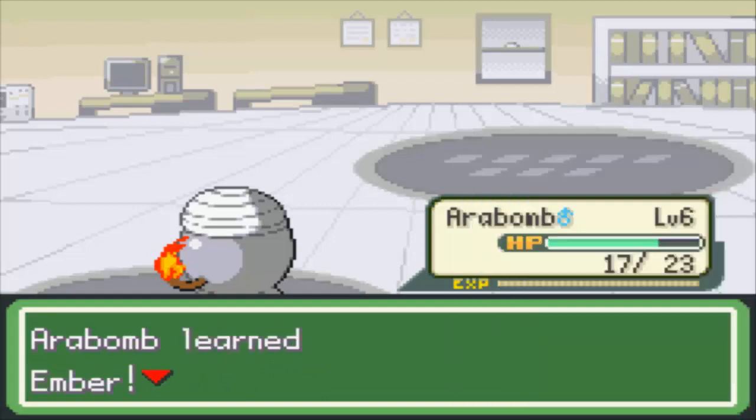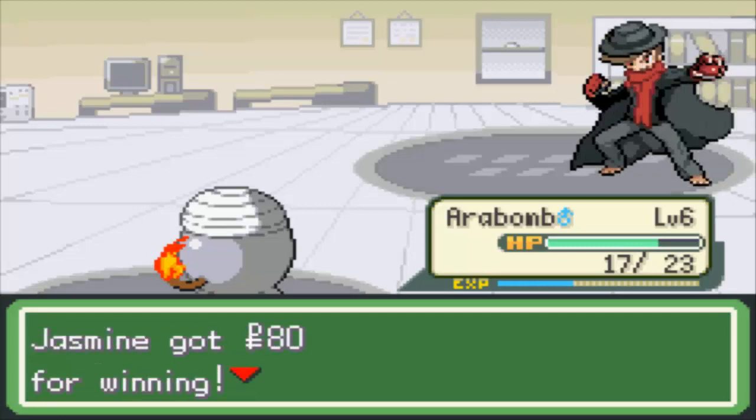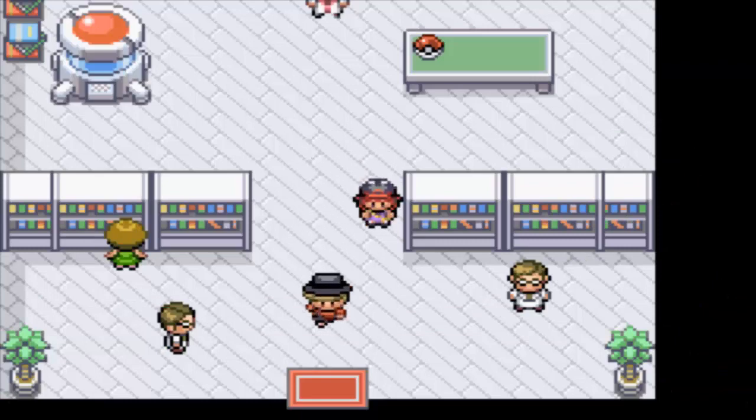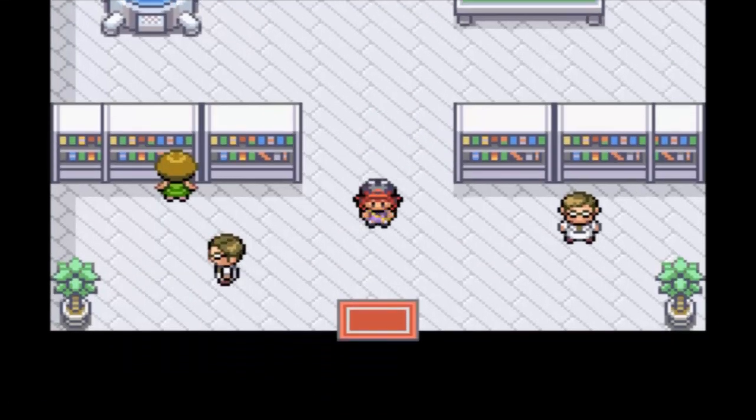So we're going to learn Ember at level 6, which is pretty sick. We beat our rival Edgy. I don't really care what Stump says. Look at me, already breaking my own rule — I'm like, oh, you should really sit down and read the text in this game, it's going to be funny, I won't use the speed-up button.